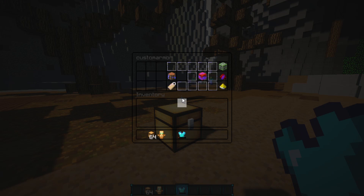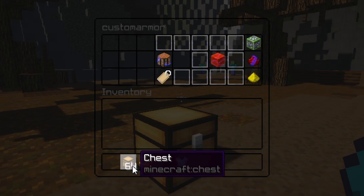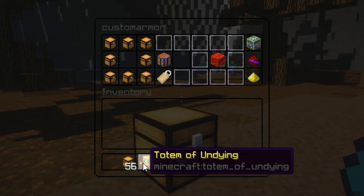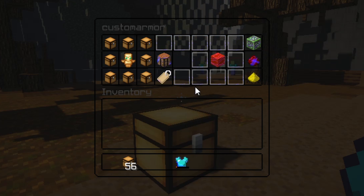Let's go ahead and enter that, and this brings up your GUI menu — very clean. You'll be putting your recipe in here, so this acts like a crafting table. I'm going to surround everything with a chest and then put a totem of undying in the middle, and go ahead and put that in there just like so.